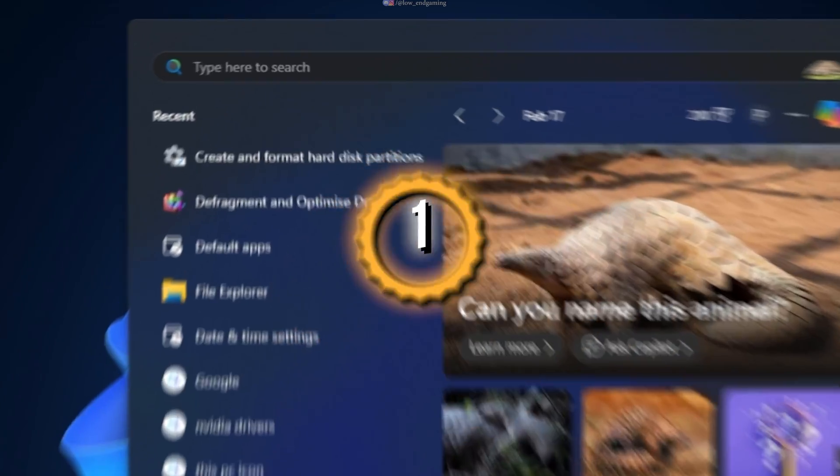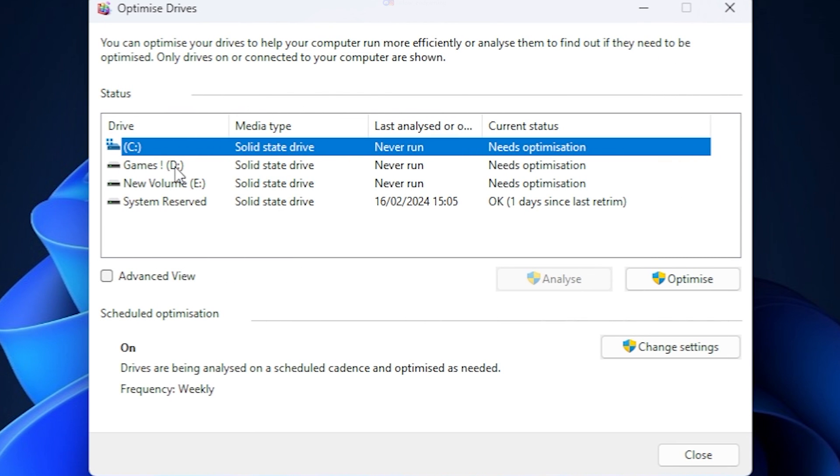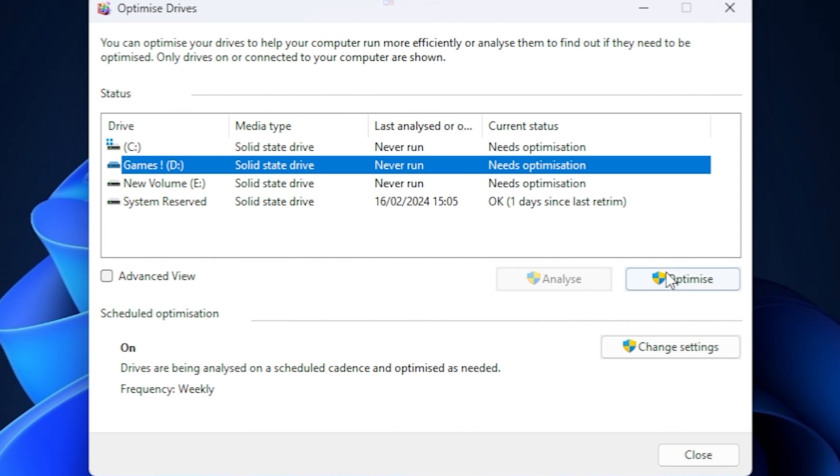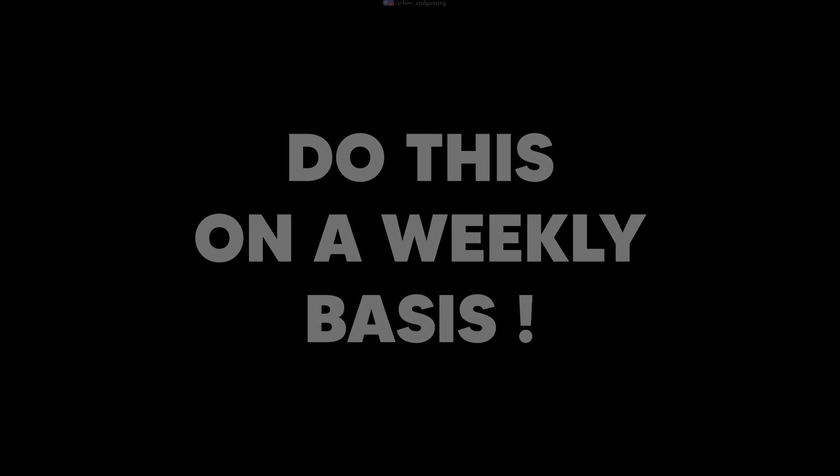Go to search and search for 'Defragment and Optimize Drives' and open it. Select your HDD, first click on Analyze, and after it is analyzed, click on Optimize. Do this for every HDD present on your system, and do this on a weekly basis to get the best results and improve your HDD performance.